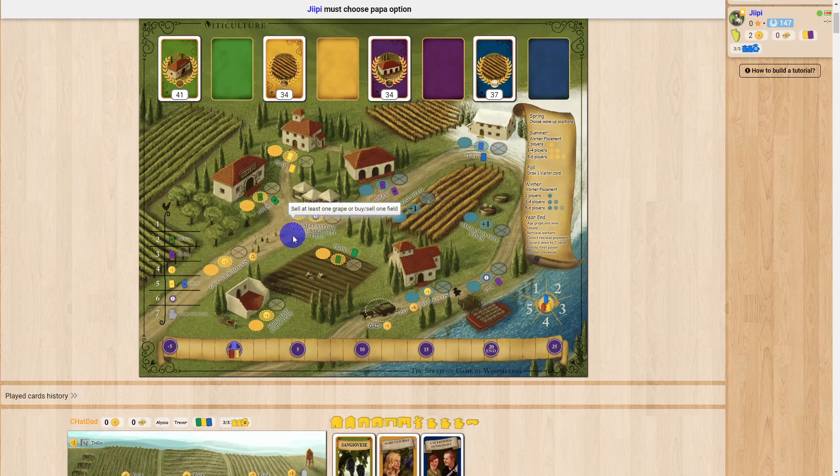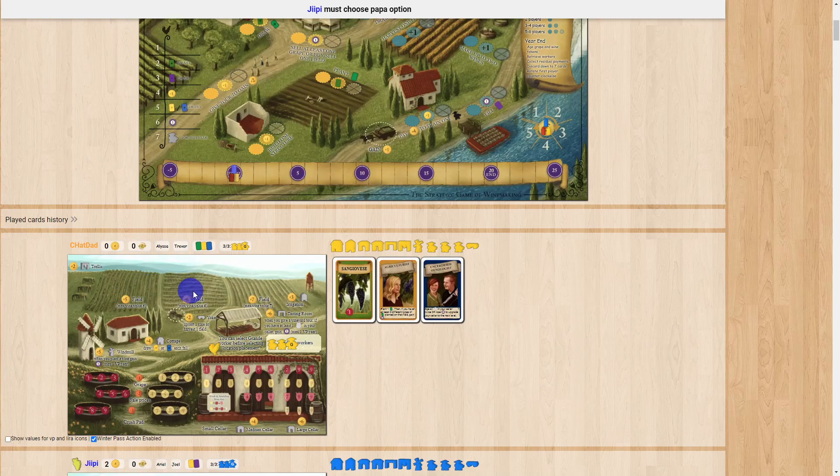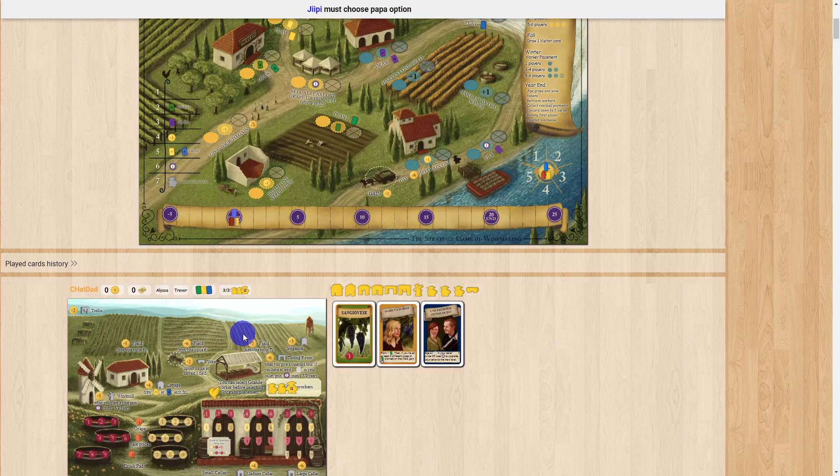This spot lets you sell at least one grape or buy/sell a field. If you're really strapped for cash or don't care about filling all three fields, you may want to sell one. If you sell the five-value field you get five lira, the six gets you six, and the seven gets you seven. If you do that, that field is no longer usable until you pay that same value to get it back. I wouldn't recommend it unless you know you're not going to need it, because buying it back takes another action plus you spend back all that money.